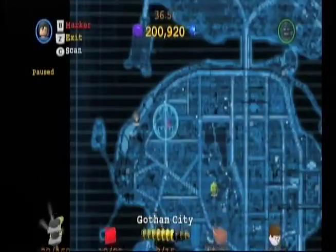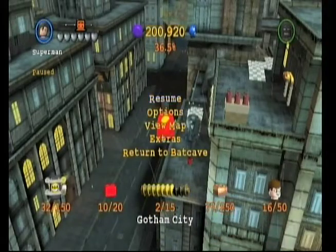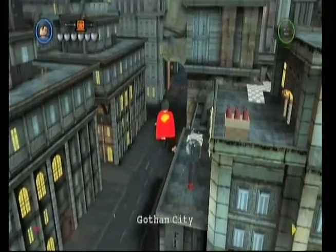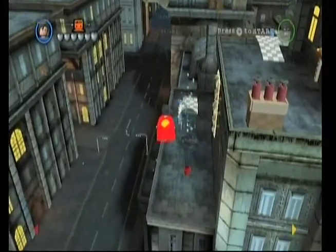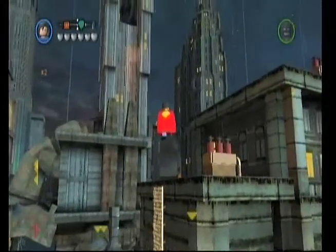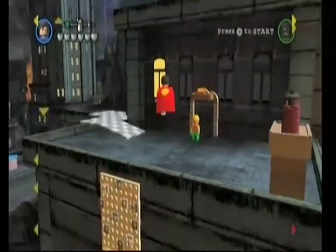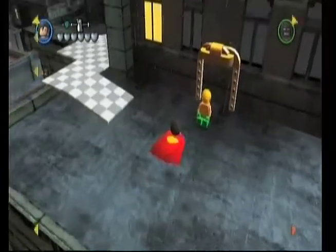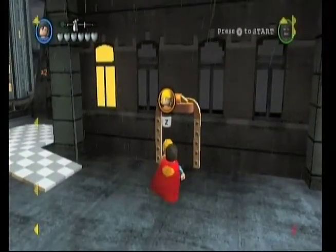I'm going to show you on the map where we're at — we're in this area here. We're playing the Wii so the graphics aren't as good as on the PlayStation, but there's your waterfalls, and then right above it is your gold door which you've got to build. And look who that is — that's Aquaman! You just need 125,000 to buy him.